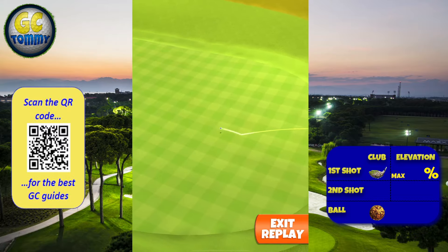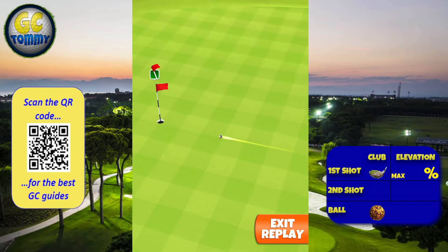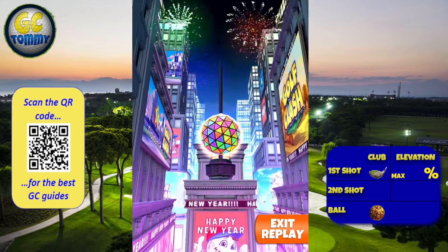It bounces on the fairway, down onto the green, and we are taking the turn into the funnel, dropping nicely dead center. For the all-in-one, scan the QR code on screen or go directly to patreon.com/golfclashhomie for the best guides on the market.